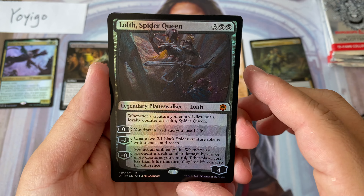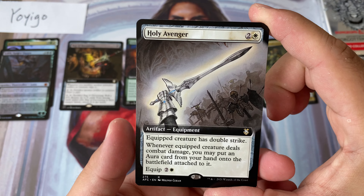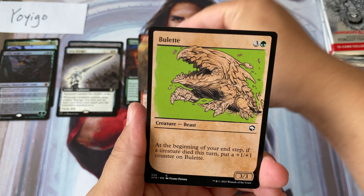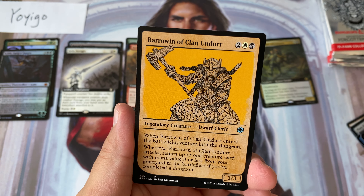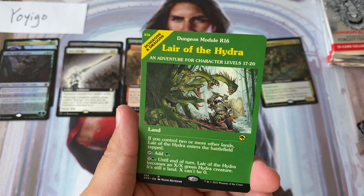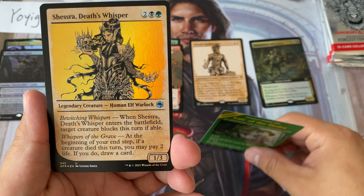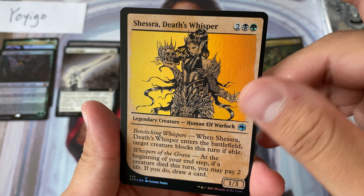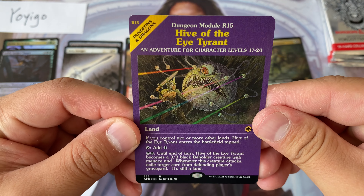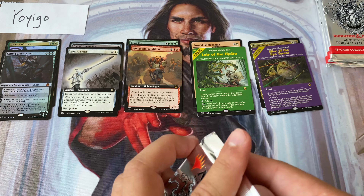Compel Duel — I didn't realize that was a card. We got a foil mythic here — Lolith Spider Queen! Holy adventure, look at this art. Hobgoblin Bandit Lord, we got our showcase cards, and our first module card — Lair of the Hydra. These lair cards are so strong but I have a feeling they're always going to be kind of on the cheap end. Sheshra, and a foil module card — Hive of the Eye Tyrant. This is definitely going to see play.